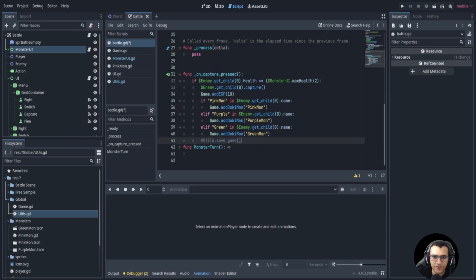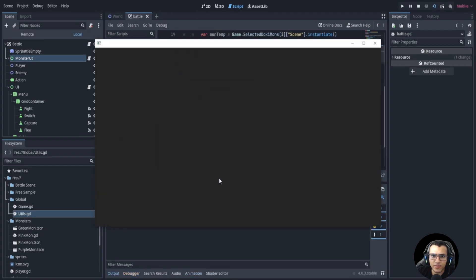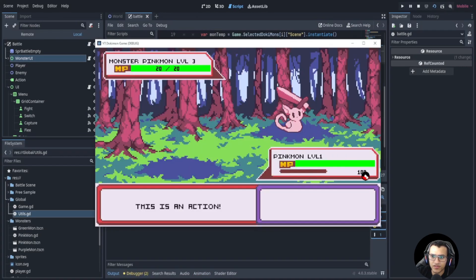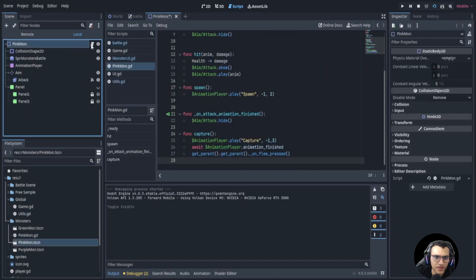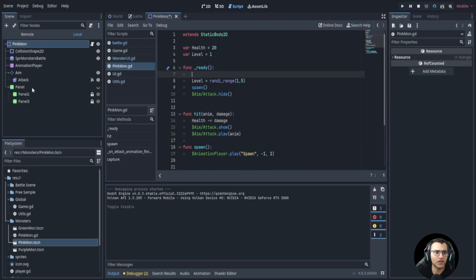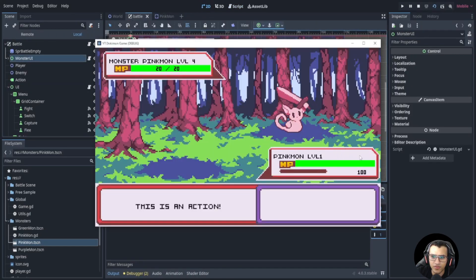I'll put that in and comment it out for now. Let's play the battle. We can see the capture button but we want to hide that by default, so let's go to the pink one and hide it. Or we can put it in the function and say panel dot hide on the ready. Let's go to the battle and play.